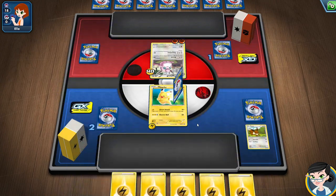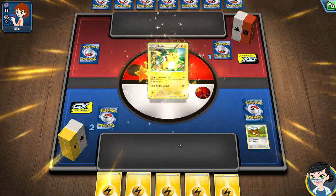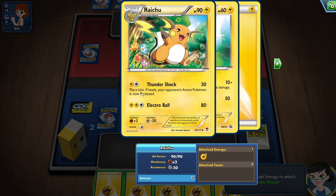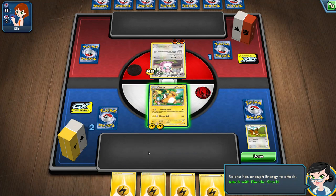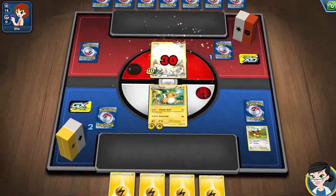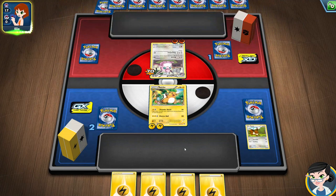You can evolve your Pokemon, just like in the game. I'm probably gonna get a Raichu in the future — oh, there's a Raichu! Drag Raichu on top of Pikachu and I evolved. Now I have different attacks: Thundershock — flip a coin, if heads the opponent's active Pokemon is now paralyzed — and Electro Ball, which deals 80 damage. So we're gonna do Thundershock. Tails, so not shocked.